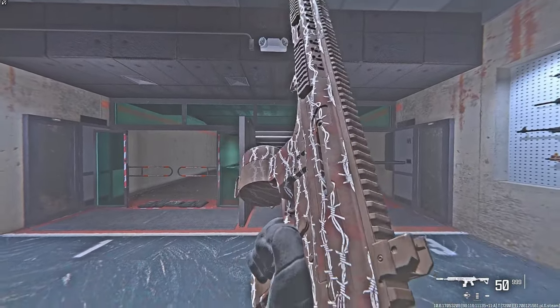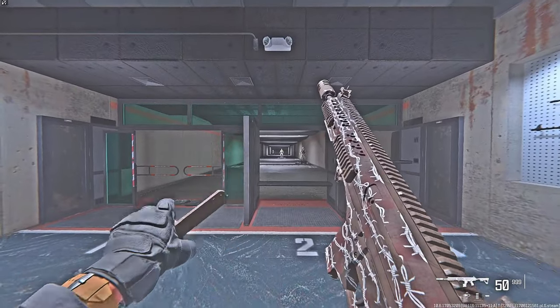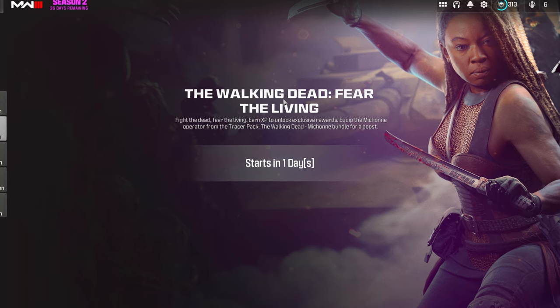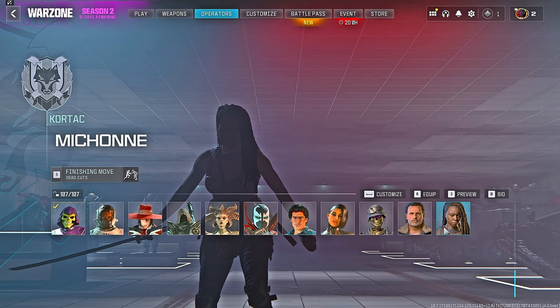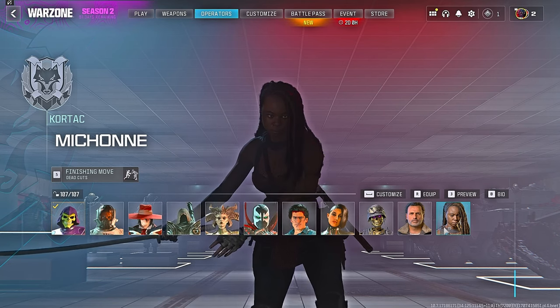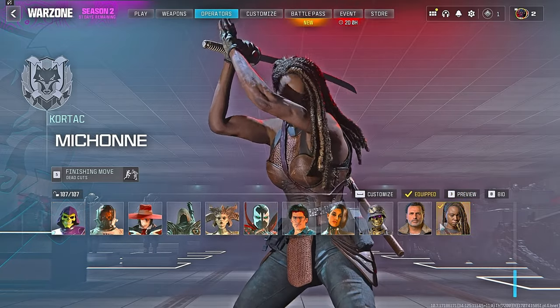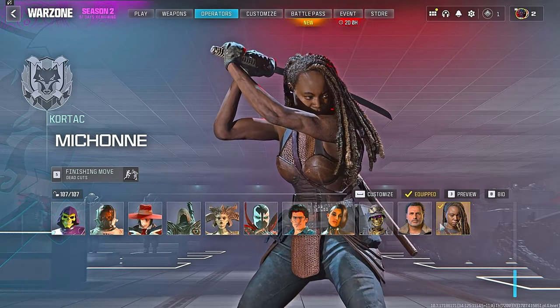Credit to Austin6 for the early footage. Unfortunately the Barbed Camo is not animated — it doesn't look like it has any special effects — but it's still a free camo. If you equip the Michonne operator bundle, you'll unlock an XP boost of around 1,000 to 2,500 XP per match. The Michonne operator will likely drop Tuesday at 10 a.m. Pacific Standard Time, a day before the event.